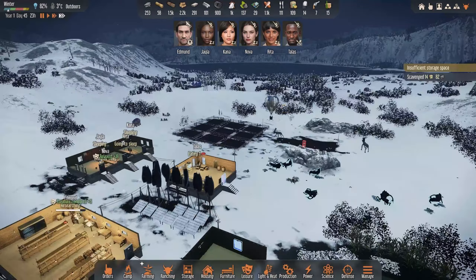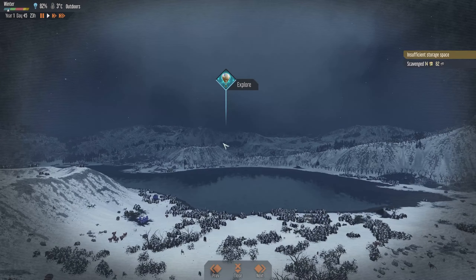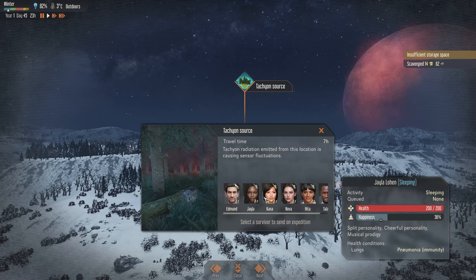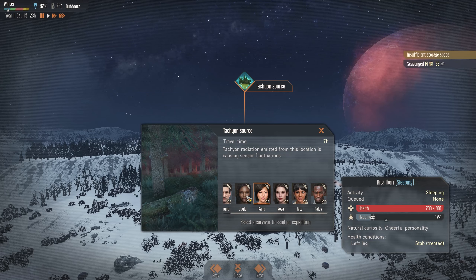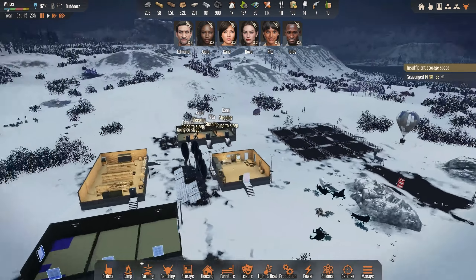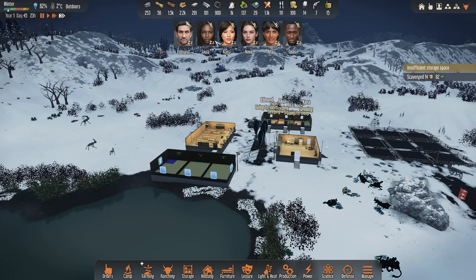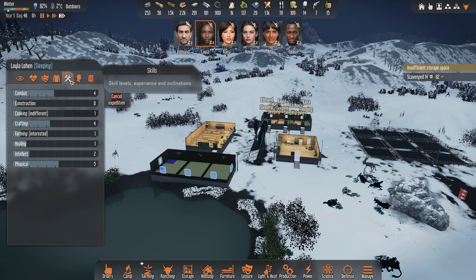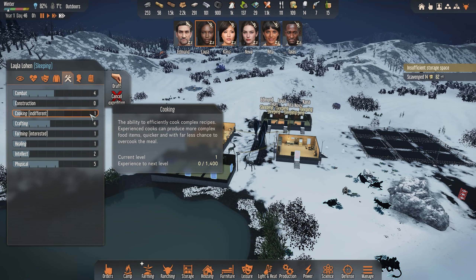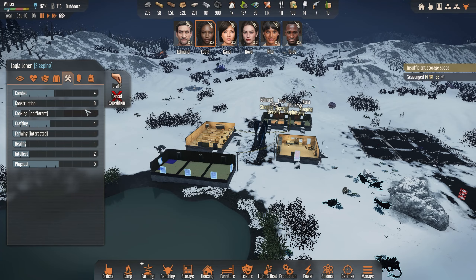Do we have any nice expeditions we can go to — tech or resource? Let's send Gaila. If lucky we can usually improve some stats, so we could boost construction — that could be a good thing.